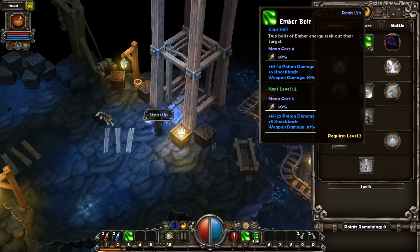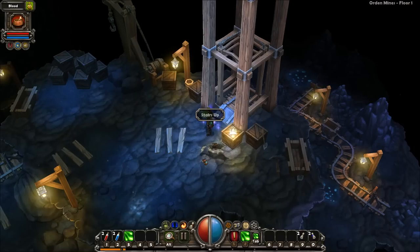The spell we're working with is Energy Bolt, and what it does is it fires 2 bolts of energy that do 10-14 damage, plus 5 knockback, and the spell gives you plus 10% additional weapon damage.